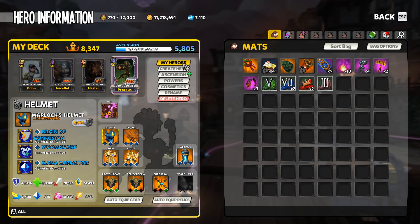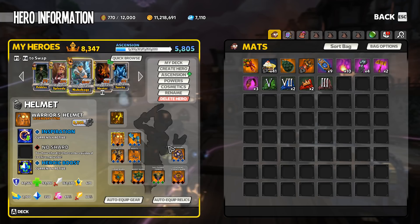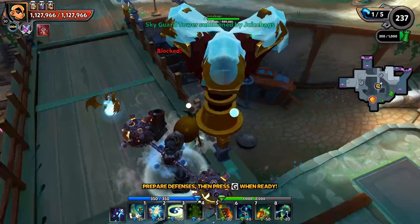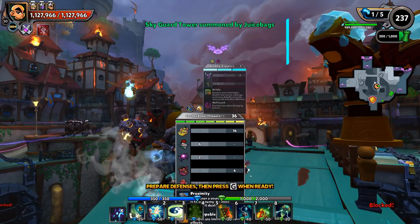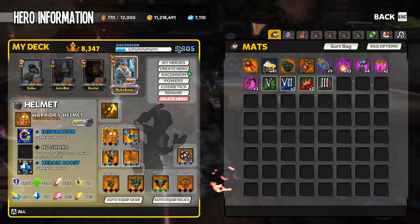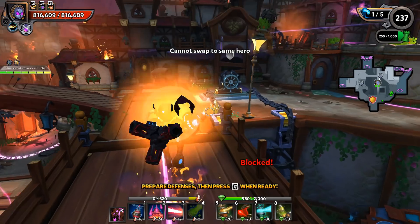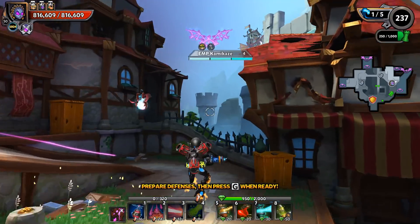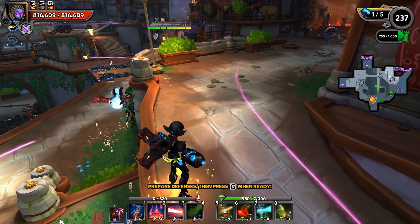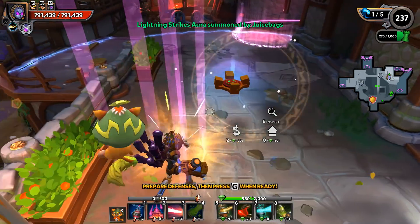Zombie Wookie was able to climb well over floor 900 using this build. One important thing to note first: if you don't have at least one Chaos 8 amp and a 10 out of 10 tenacity, it's best not to take this route. Having that 10 of 10 tenacity with one amp taken up to Chaos 8 is going to completely set this build up for success.